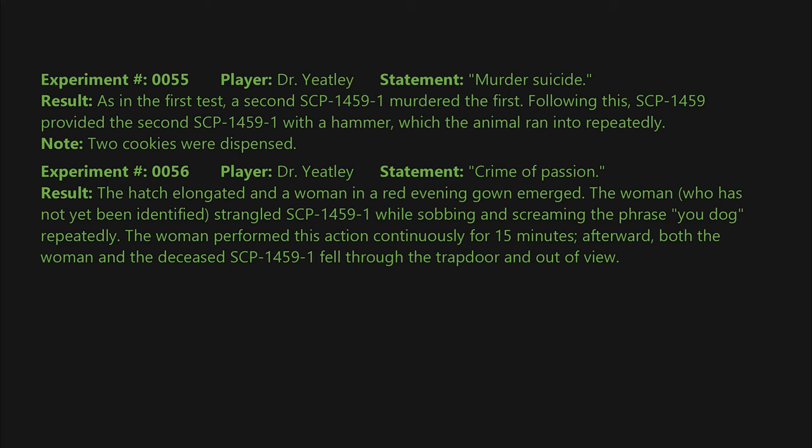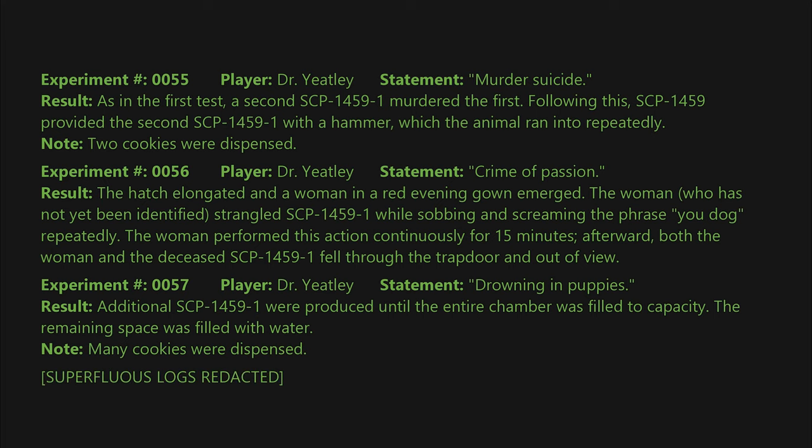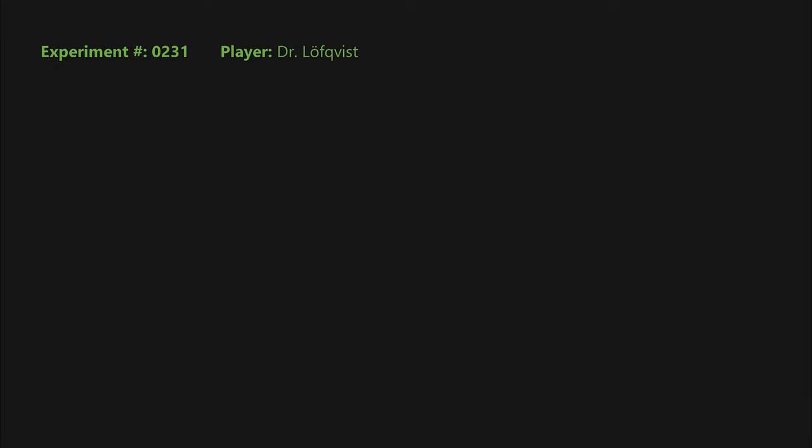The woman, who has not yet been identified, strangled SCP-1459-1 while sobbing and screaming the phrase 'you dog' repeatedly. The woman performed this action continuously for 15 minutes, after which both the woman and the deceased SCP-1459-1 fell through the trap door and out of view. Experiment 0057: Statement: drowning in puppies. Result: additional SCP-1459-1 instances were produced until the entire chamber was filled to capacity; the remaining space was then filled with water. Note: many cookies were dispensed. Superfluous test logs redacted.